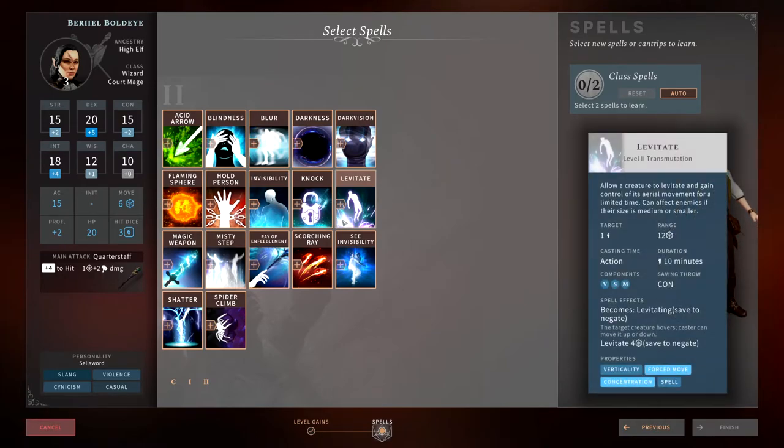Levitate is a terrible spell in Solasta. It's better used against creatures than on yourself. If you cast it on a creature and they fail their constitution save, they levitate — they can't move up or down, preventing them from attacking you. But there's just something about this spell I've never liked. I've never used it in Solasta. It feels worse than it appears compared to real fifth edition D&D, so I never pick it up.